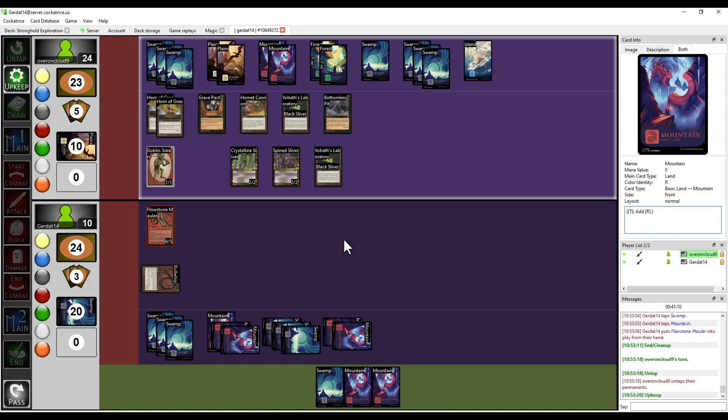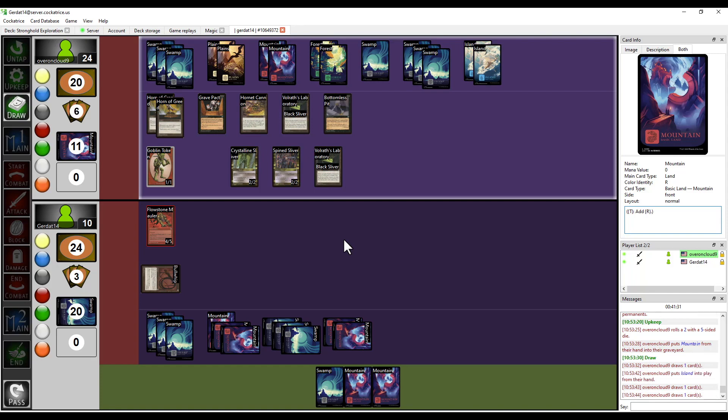I'm going to roll a five-sided die at the beginning of my upkeep. I rolled a two. There's a chance I could end up discarding the Bottomless Pit — the Bottomless Pit could end up making me discard the Lab Rats. I'm putting down another Island. I draw two cards. I'm going to pay two to cast the Jinx Ring.